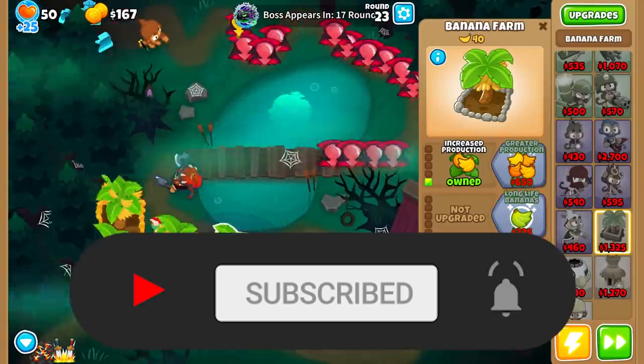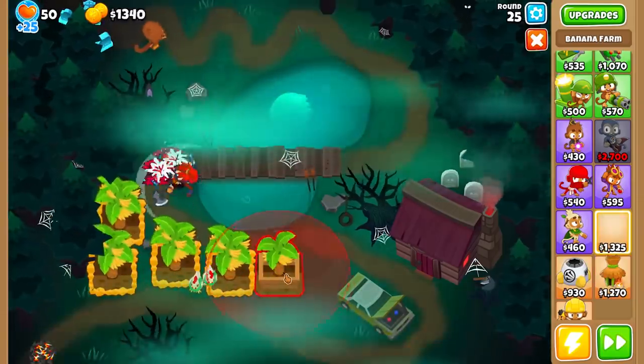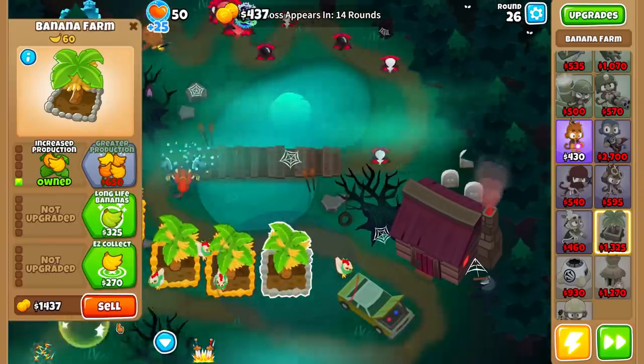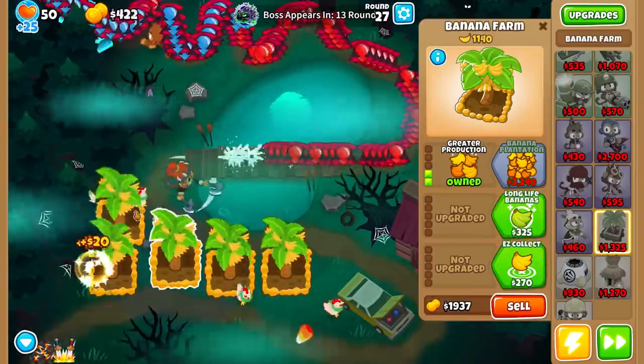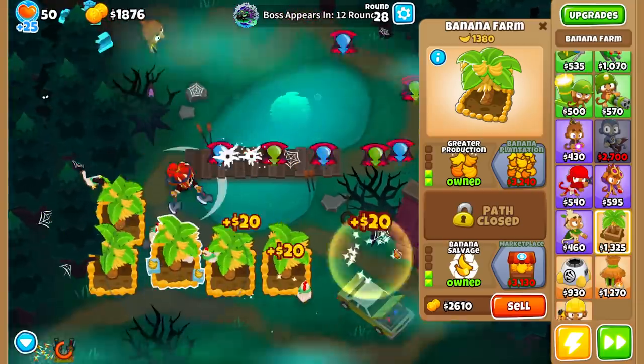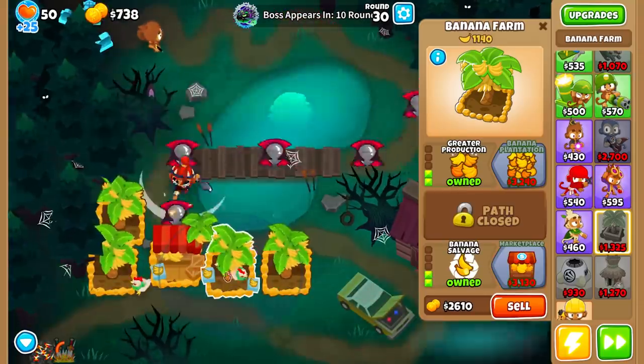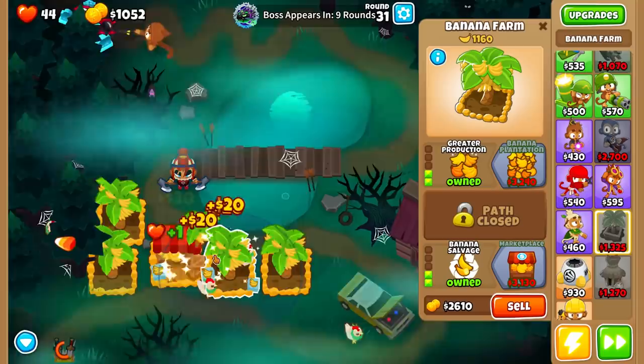Do you want to use cash drops only in early game? Yes, only. Round one, round two, maybe round three — if you are playing on impoppable round six, this is the earliest. As early as you can, because you get a significant advantage from compound interest.